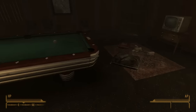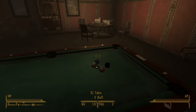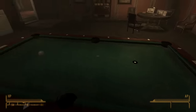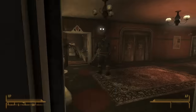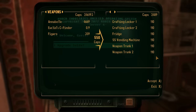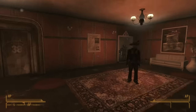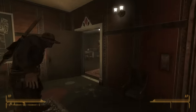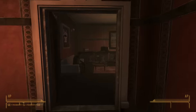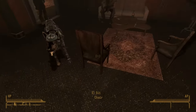Admittedly, the Lucky 38 presidential suite is quite dingy, on account of having been left to rot for two centuries before you took ownership. But you could say the same of plenty of central London properties, and at least here there's space for a pool table, two fridges, and plenty of other square-foot-consuming goodies that can be unlocked via a terminal in the hall. The only downside is that all your in-game companions will also take up residence — we've nothing against a flat share, but something tells me Rex the Cyborg Dog is the kind of housemate who doesn't label his food properly.